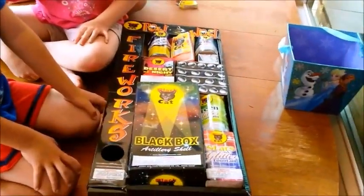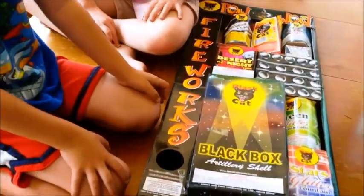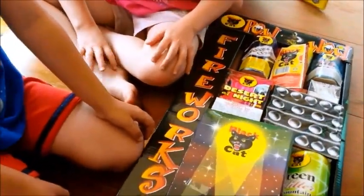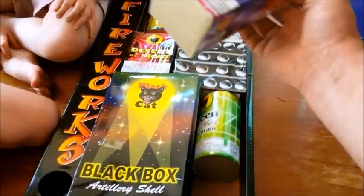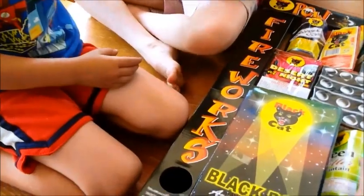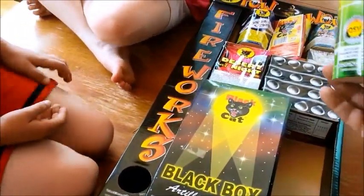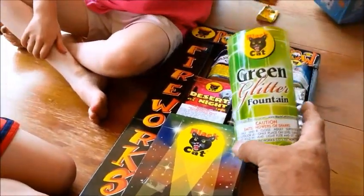Ready to unbox the Pow Wow. On the Pow Wow I'm going to go through these and pull them out and hand them to you guys, okay? First we've got Stars and Glitter — this must be a fountain. The next one is going to be Green Glitter.